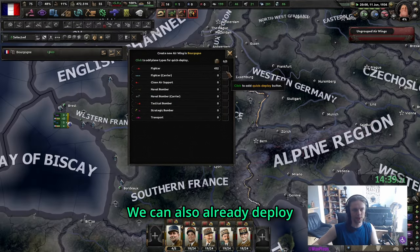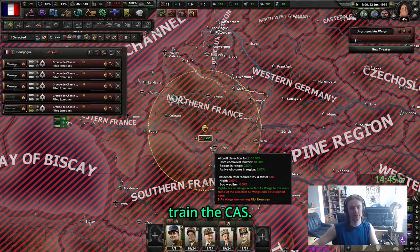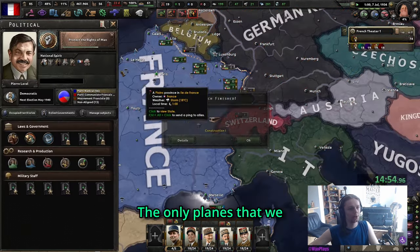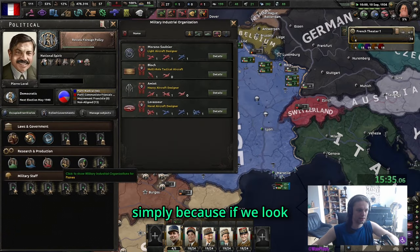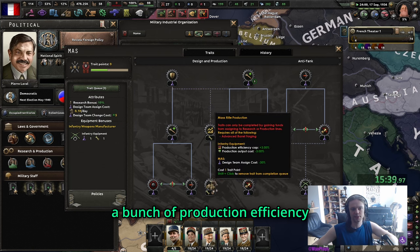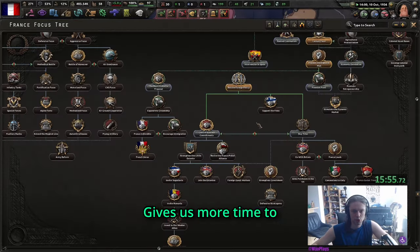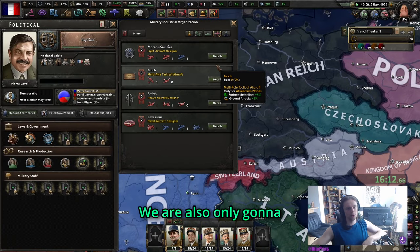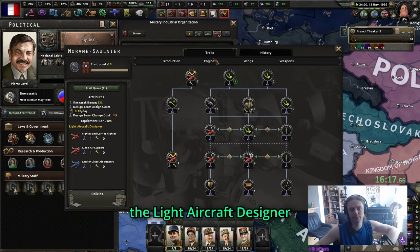Agricultural protectionism gives you civilian factory construction speed, which is useful for a whole year. After protecting the rights of man, we're just going to rush down to Strengthen Government and call it a day. We can deploy the fighters - get the CAS here and train them with shift left click so they'll stop once they're level three. We're going with concentrated simply because if we look at the MIOs we can get a bunch of production efficiency buffs.